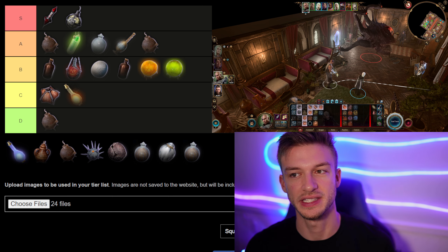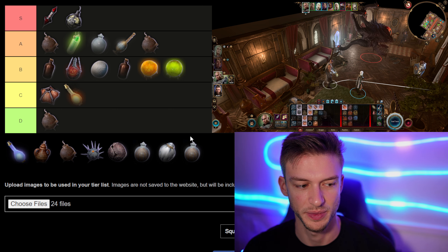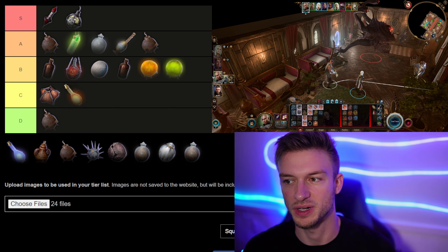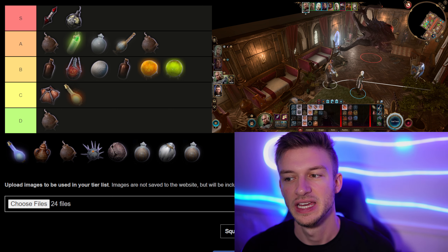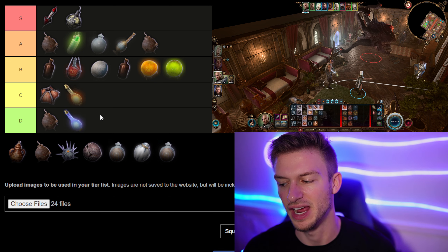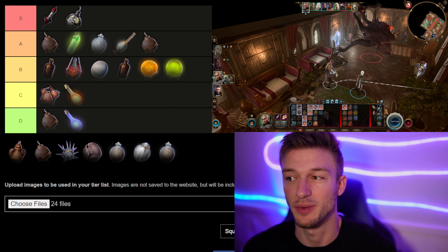Next is the Heartlight Bomb, which bathes an area in light. It looks similar to a fire bomb but blue, with a little dragon on the bottle. You can craft these, but it basically just creates dancing lights. I'm going to say this is D tier — there are a lot better options out there and it doesn't do anything extra special beyond what we already have with a spell.